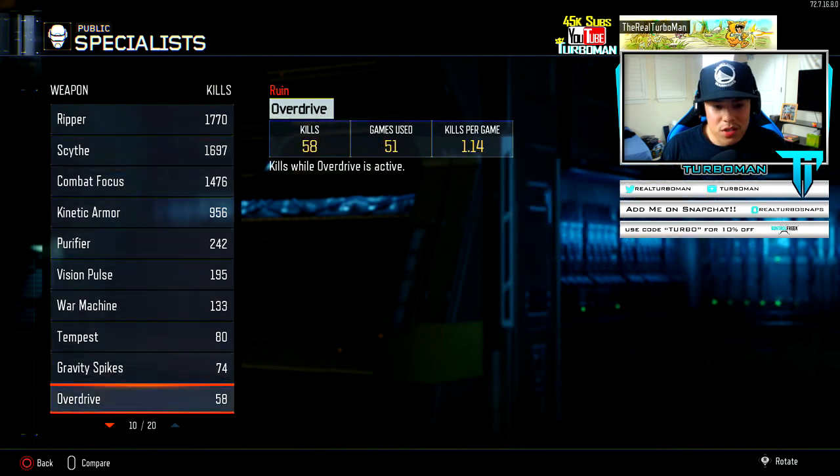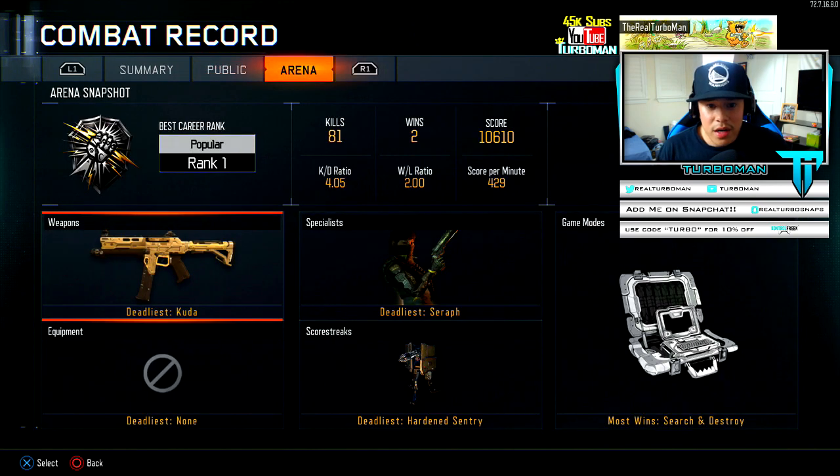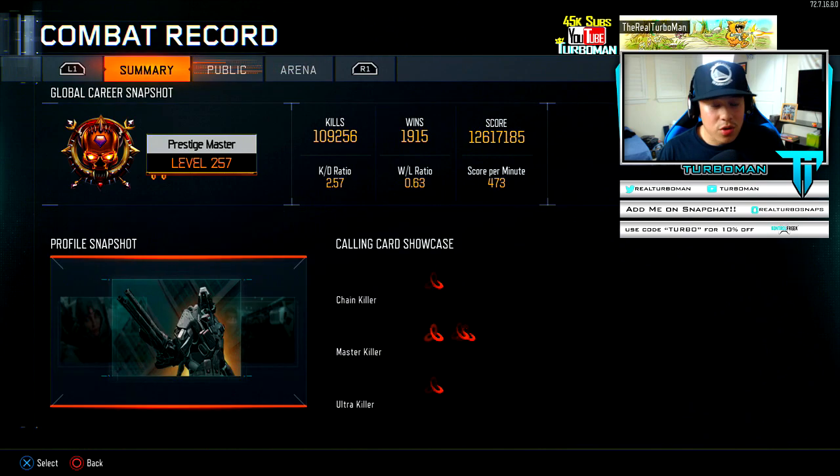In Arena I've got two wins — a 2.0 win/loss ratio and a 4 KD ratio. I've only played Arena twice and I actually like it; I might play it a lot more. I got a 429 score per minute in Arena mode — that's pretty cool.